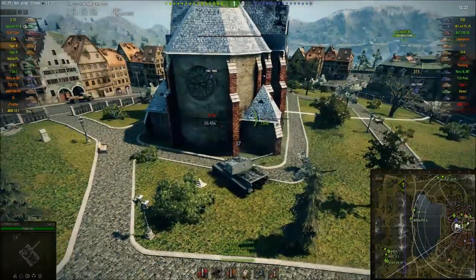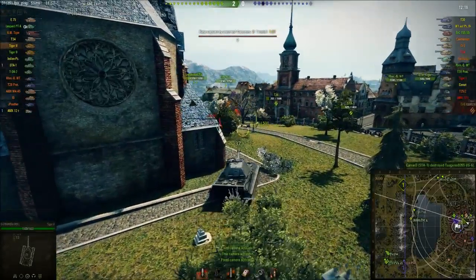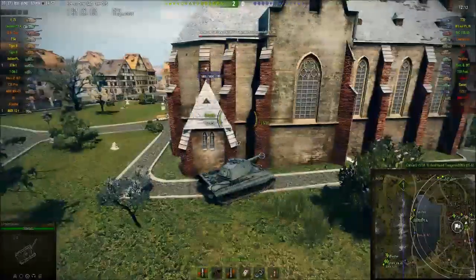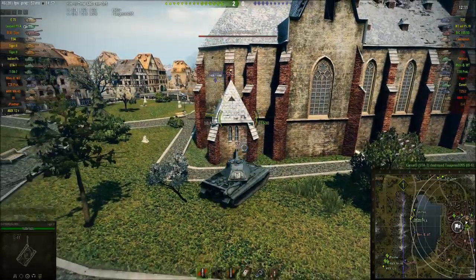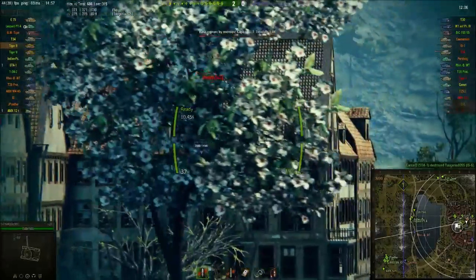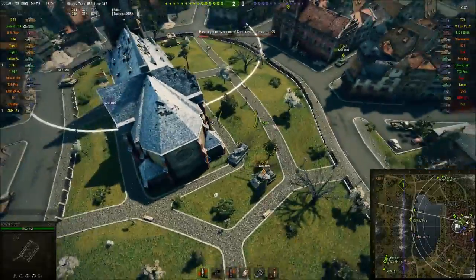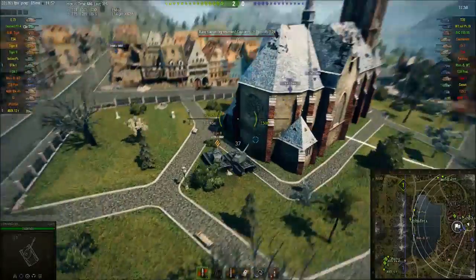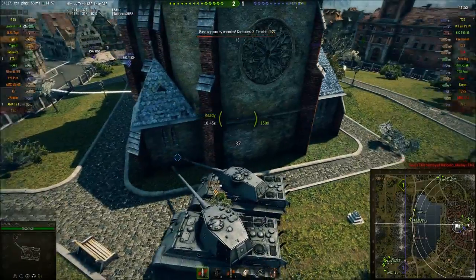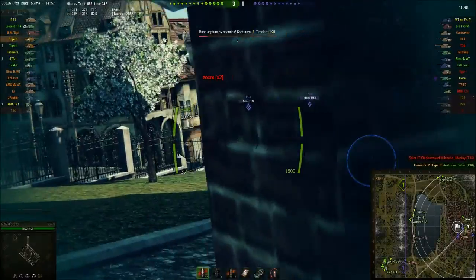Now I'm shooting the IS-6. I know his hull armor is weak under the turret — well, it's very well angled — but the turret is basically nothing. I learned this a couple of games ago when someone pointed out that if you shoot the turret of the IS-6, nothing can bounce. And I did it and I penetrated — my first shot, I think it's like 120mm thick or something.